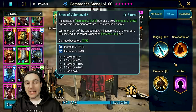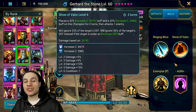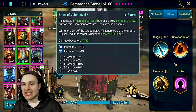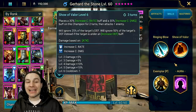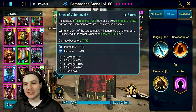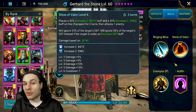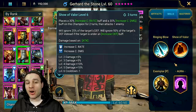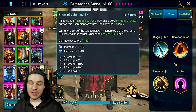What comes next is huge: will ignore 25% of the target's defense baseline, or 50% of the target's defense if that target is under an increased defense buff. How many times have you gone into the arena and an enemy cuts you off — a Black Knight puts up defense up — and you don't have a debuff stripper? Defense up is probably the second hardest buff to kill a champion through; hardest would be strengthened.